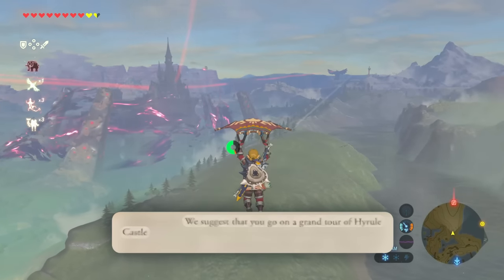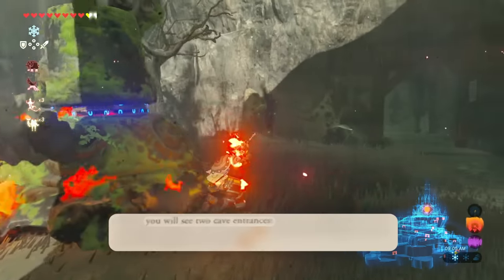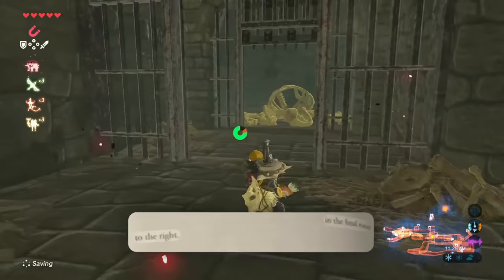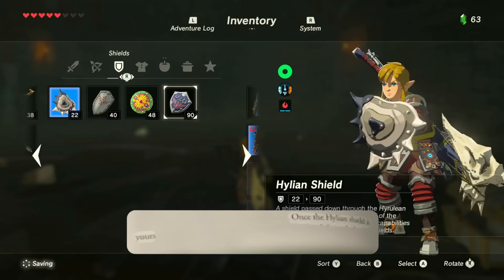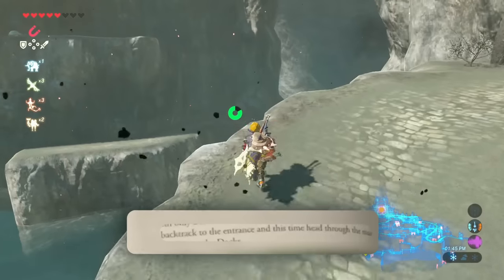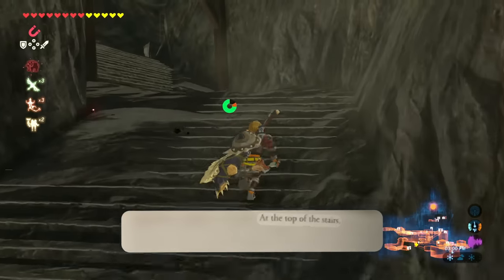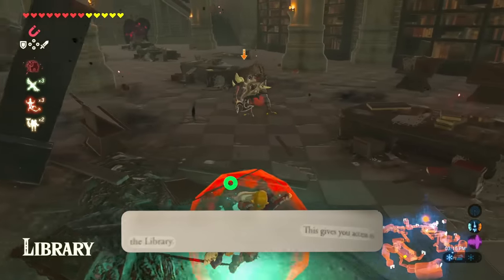We suggest that you go on a grand tour of Hyrule Castle. Fine. Approach the castle from the north — you will see two cave entrances, go through the one on the right. The lockup features multiple cells. In the final room to your right there is a boss, and after this boss you get the Hylian Shield. Once the Hylian Shield is yours, backtrack to the entrance, and this time head to the main tunnel leading to the docks. Follow the ledge on the left-hand wall, then go up the stairs. At the top of the stairs, grab the bookcase that blocks the pathway with Magnesis — this gives you access to the library.